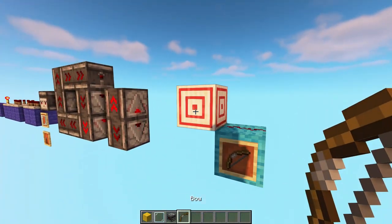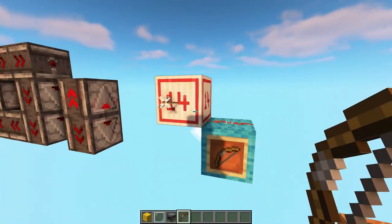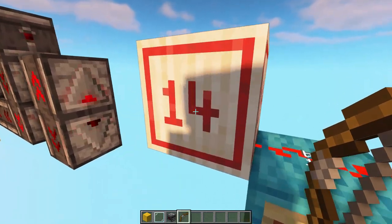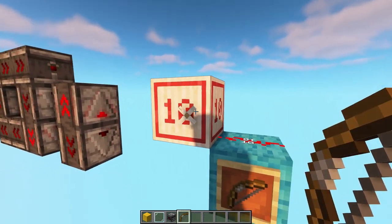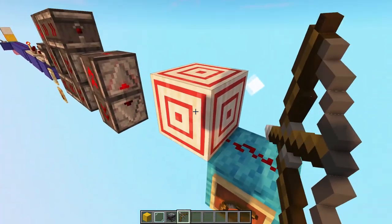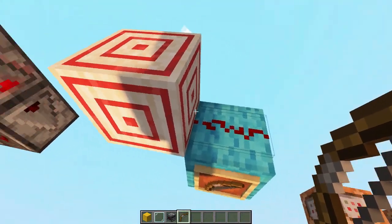Next up, this is the target block. It looks normal at first, but as soon as you fire a projectile at it, it will actually display the score you get — or the signal strength you get out of it.